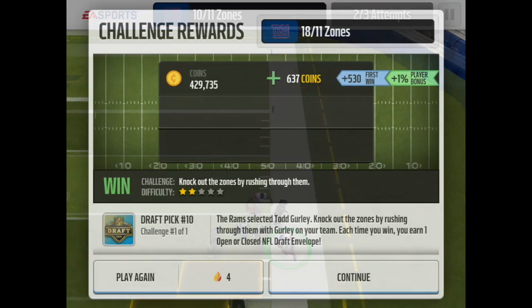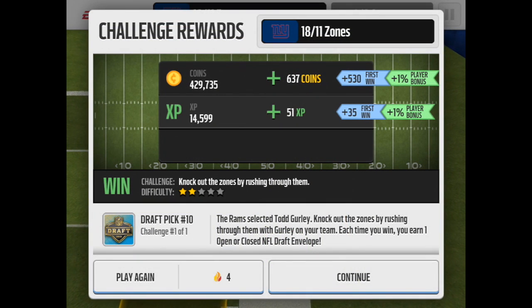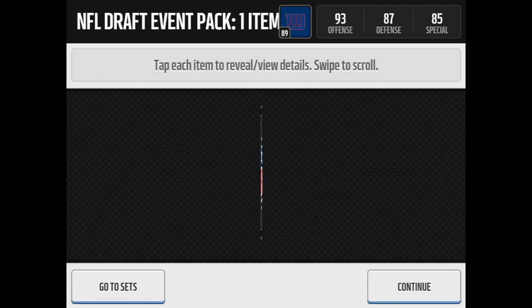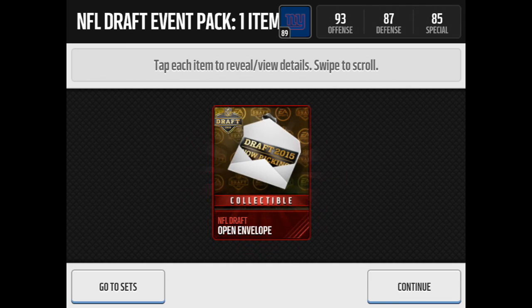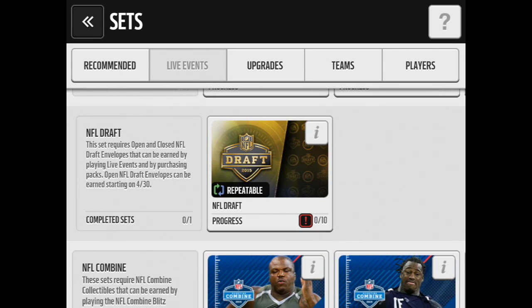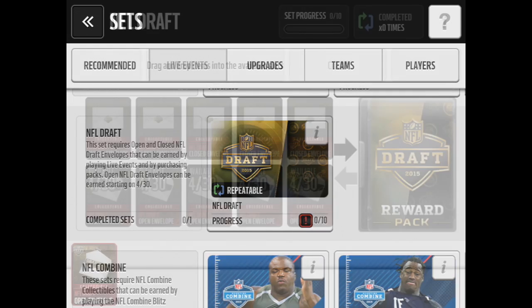We ramp up as many as we need, and we get the victory. Coming out of the challenge, you get the NFL draft event pack. We get the open envelope, depending on where you're from. And you can see under sets, live events, we now have a repeatable set in there that can be earned with the open envelopes we just got, starting on 4.30.